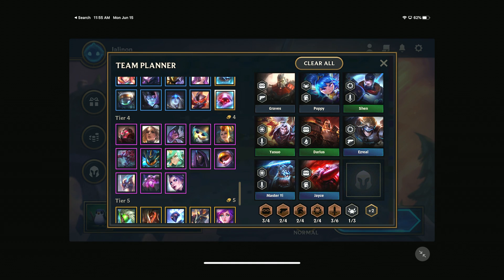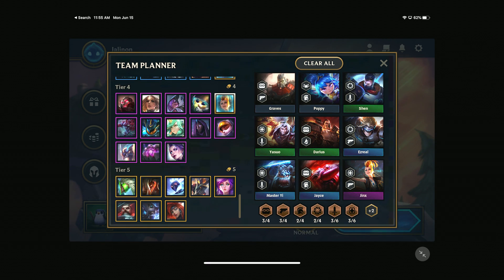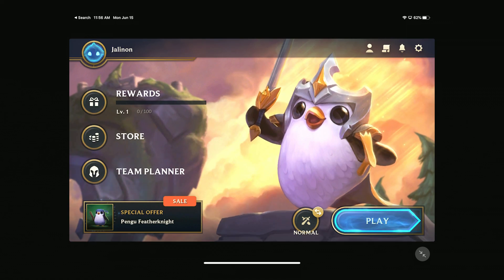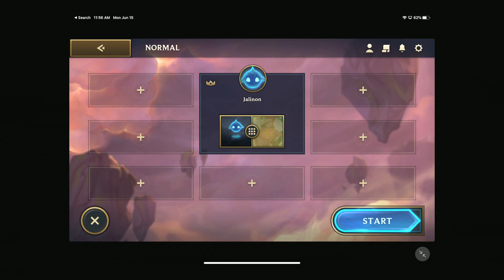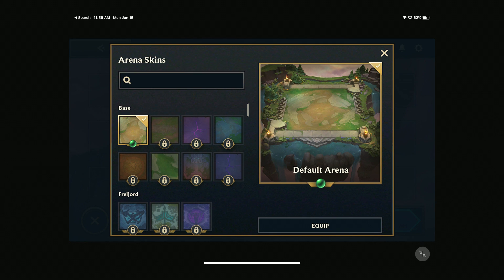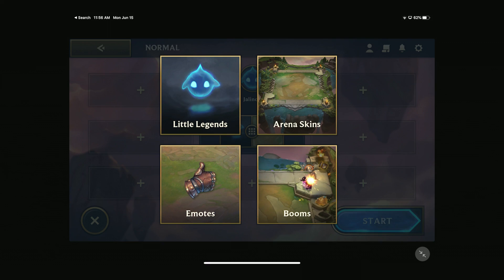Jinx is a Rebel Blaster, so that would work very well, and of course we'd want Misfortune and Gangplank if we can get them. There are little avatar legends — mine is the River Sprite. There are arena skins too. You can spend money on the game, but you can just play it for free as well.